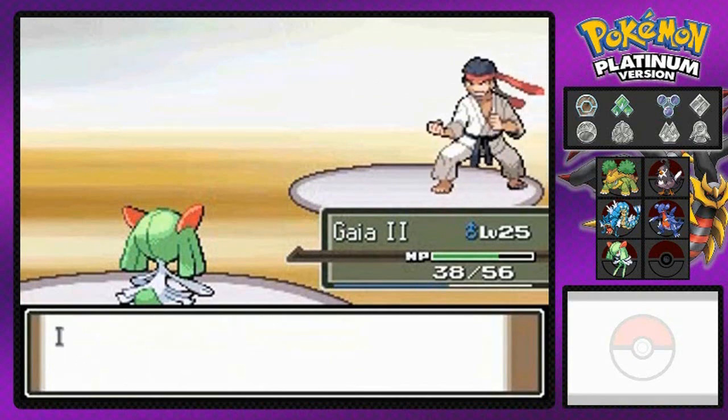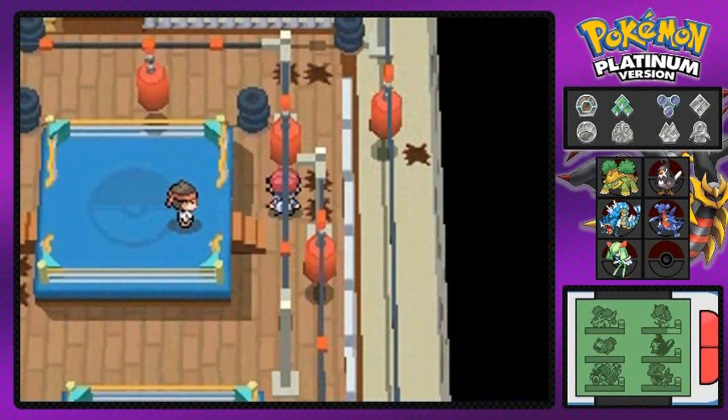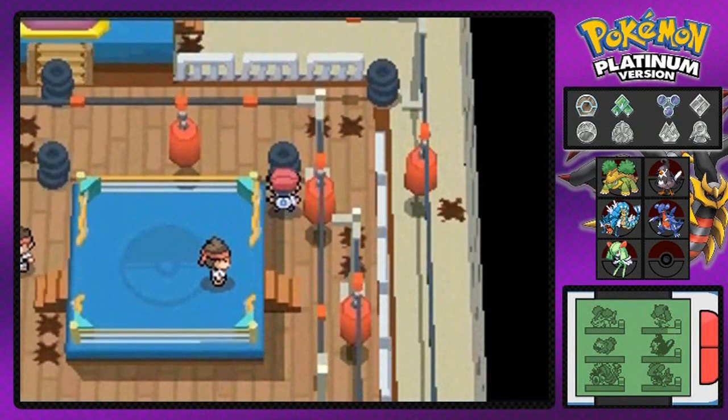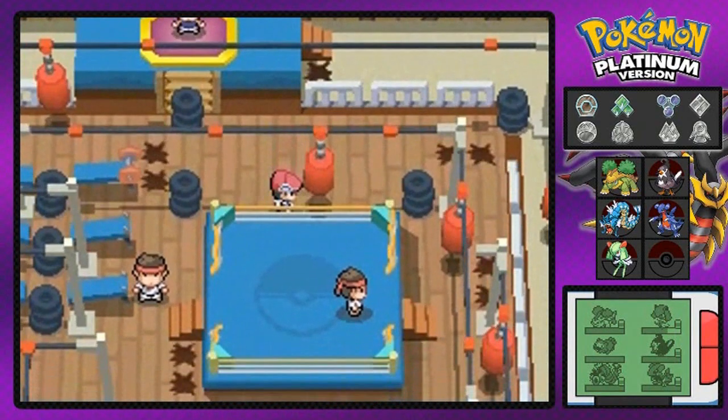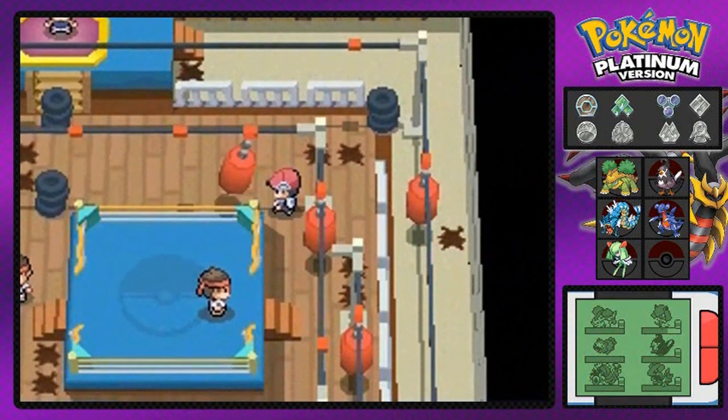Hydra number four is getting some experience. I'm going to move ahead right here. I can skip ahead and use this to break that and break the other side right there. There we go — that's one slot cleared.